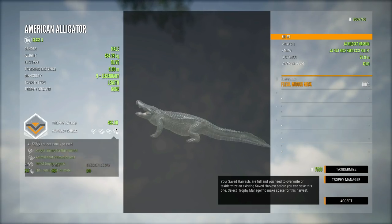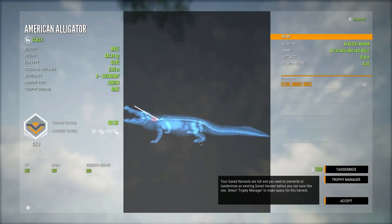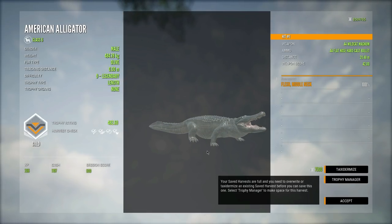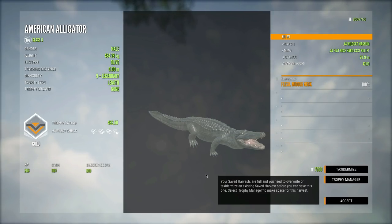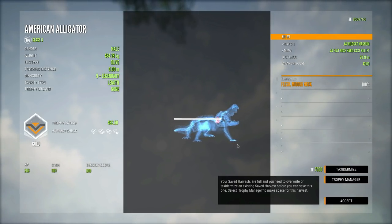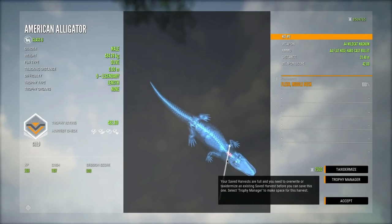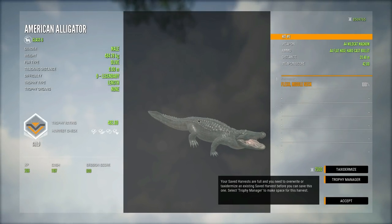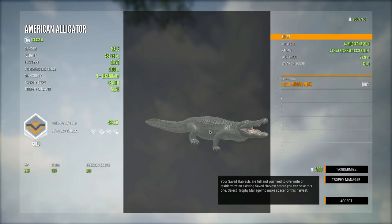And of course it didn't — 482.60 points. That's quite sad; that was a long hunt for a troll gator. Very unfortunate. I mean, on the bright side at least we got a really good shot with the .44 flat nose hard cast bullet right through the neck — almost went completely through. But definitely not quite what we were hoping for. It is what it is; we will find more in the future.